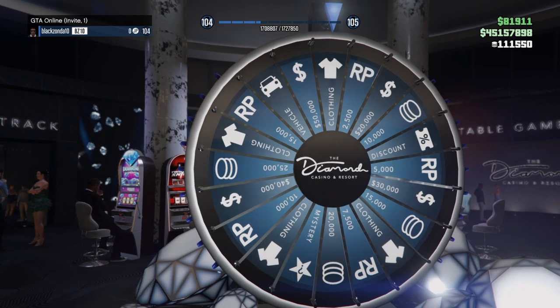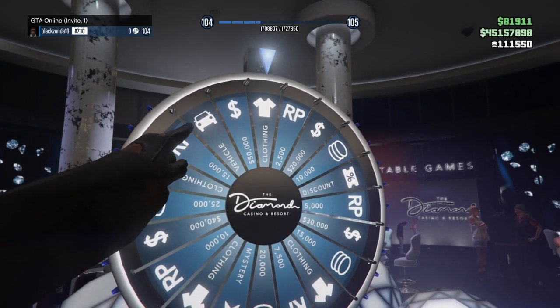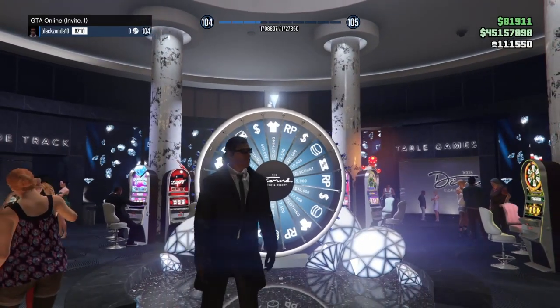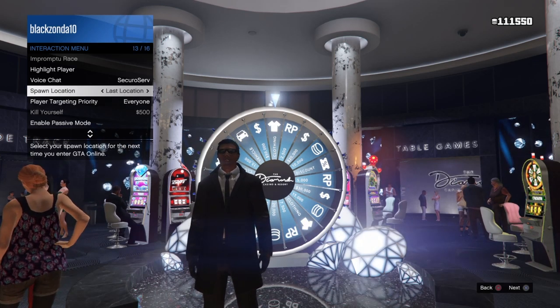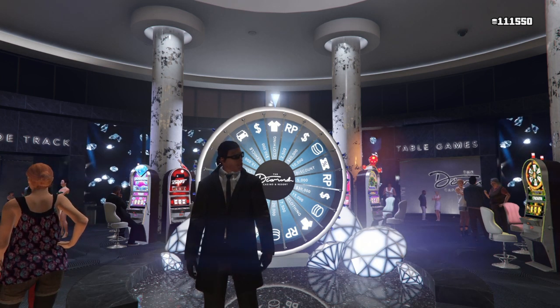Start from story mode, go into an invite-only session, and you will have a fresh wheel. This is where the car will be when it's a fresh wheel. Also have your spawn location set to last location or the casino if you have one. Now synchronize your gameplay with the video — we're gonna do the nine-to-six method.